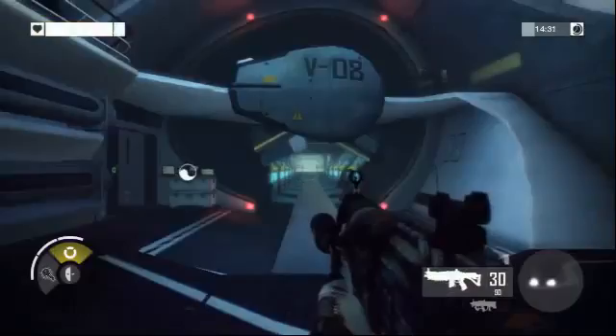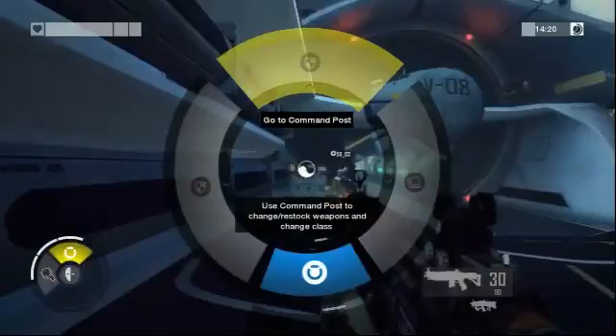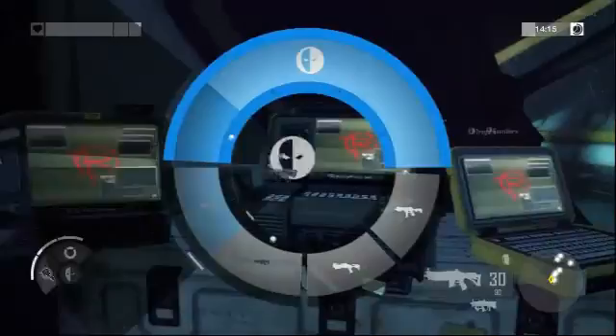When you complete objectives, big things happen — like in this case, shutting down turbine fans that allow you to get your entire squad through. You can also play the Soldier class, who runs and guns and places heavy explosive charges to destroy big objectives. You can play the Engineer, which is more of a supporting role — putting down things like defense turrets, planting land mines, and buffing your teammates' weapons.